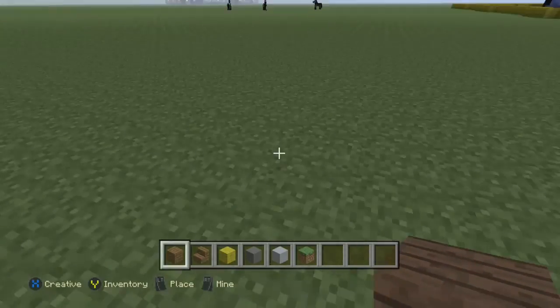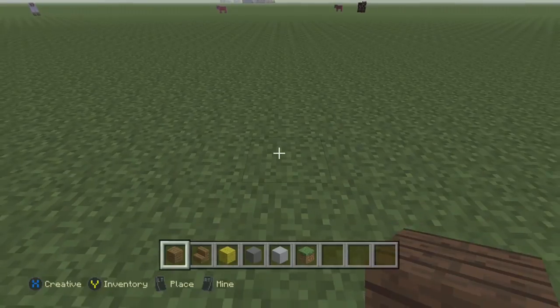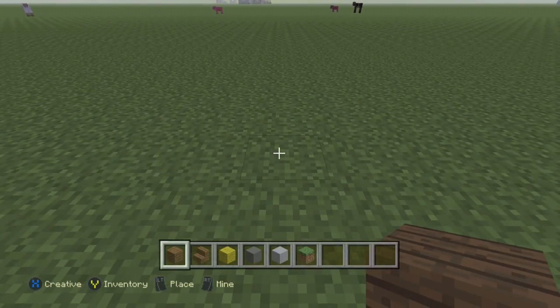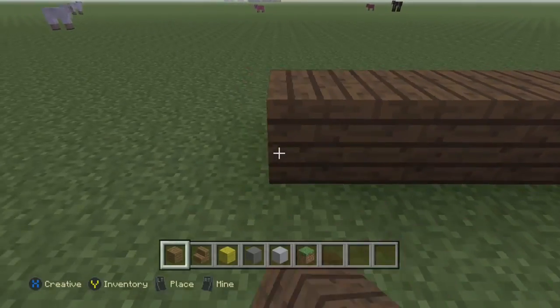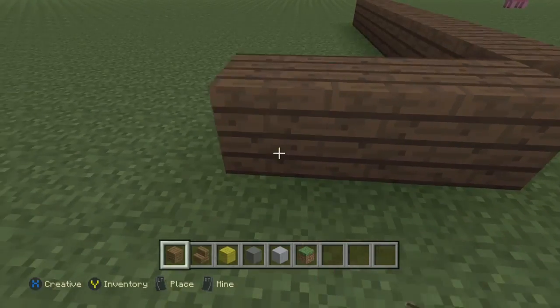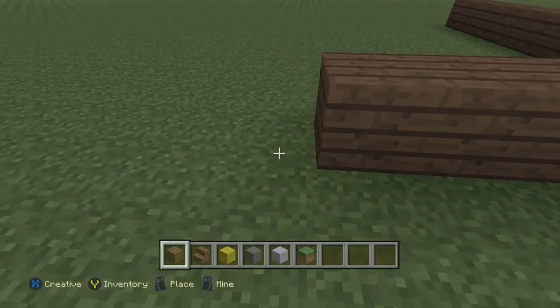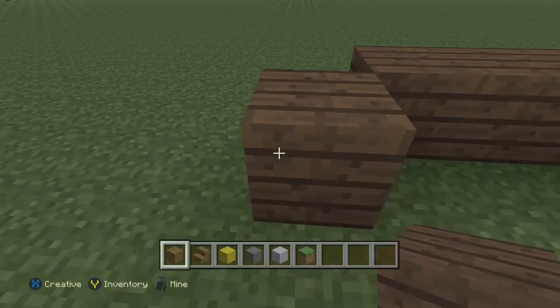Now we're going to start with our mine blocks for the back, and then we're going to go on to the side which will be 23, and we're going to leave a gap — just step one away — and then do 23 placed down.